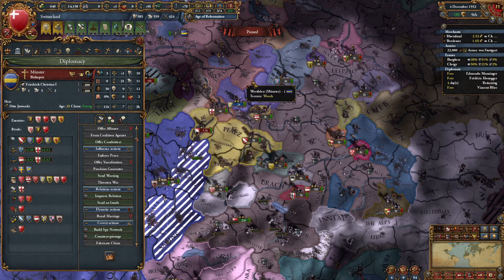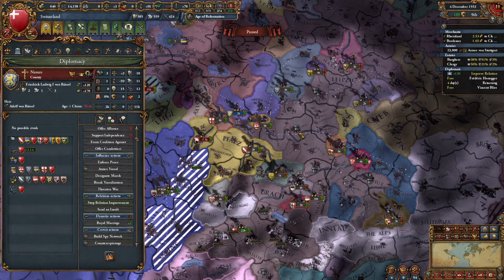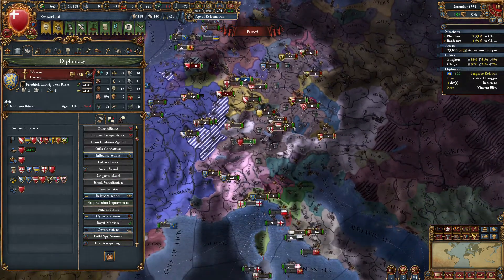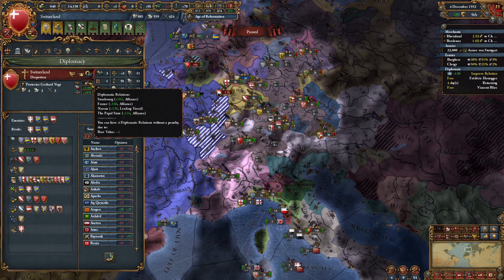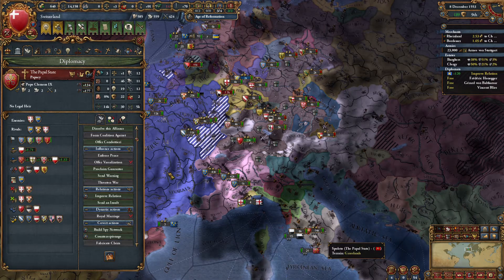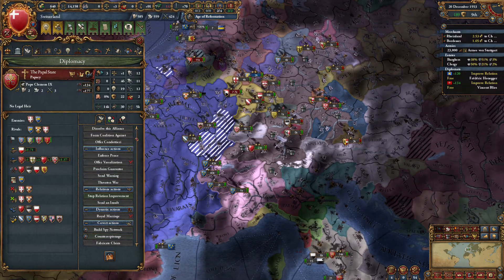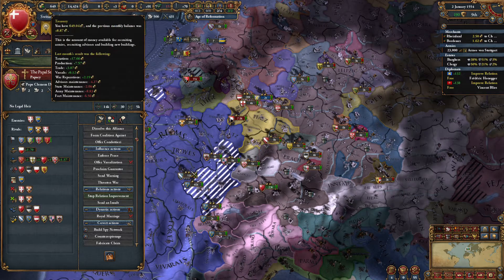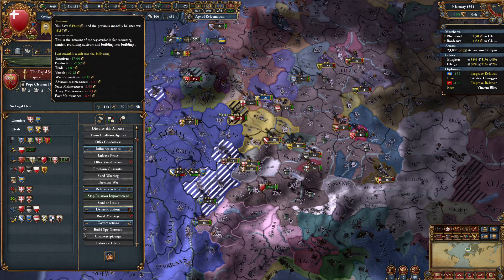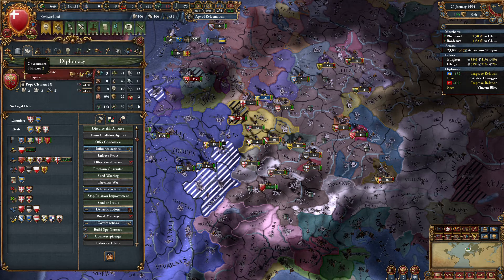Let's go ahead and build up to our vassal. Go ahead and improve relations with our vassal. How many relationships lost? We have the Papal State, France, and Strasbourg. I think all of these are acceptable alliances still. This is a new recording session, so why are we making nine ducats all of a sudden? We just make that much money.